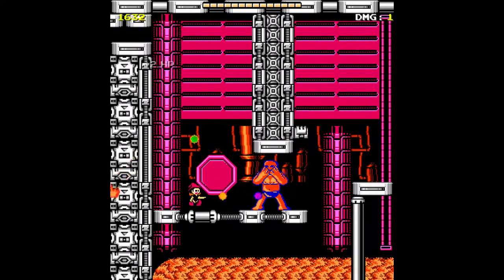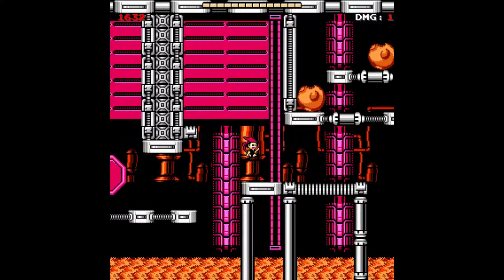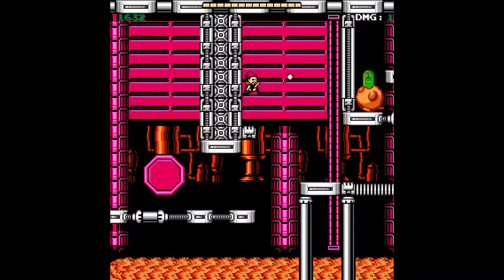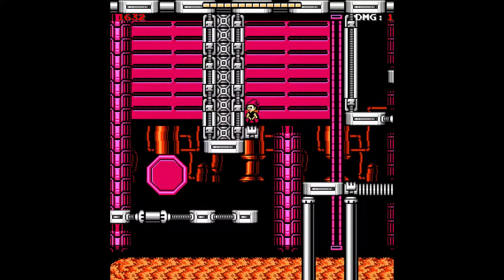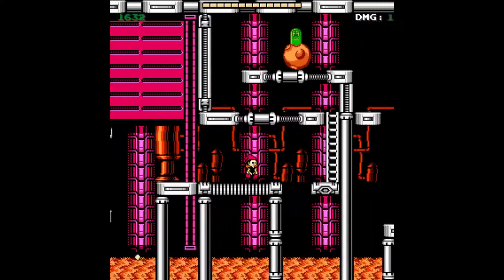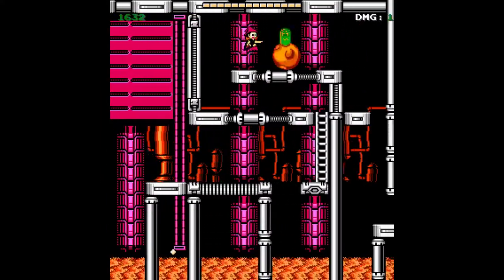Alright, time to continue on. I didn't really mention that there are these sumo enemies — they're completely immune to your attacks, but you can push them back. And if they hit the lava, they instantly die. That's another unique enemy type you don't really see in most Mega Man games. We haven't really seen fully immune enemies where you need to drop them into spikes in order to destroy them.